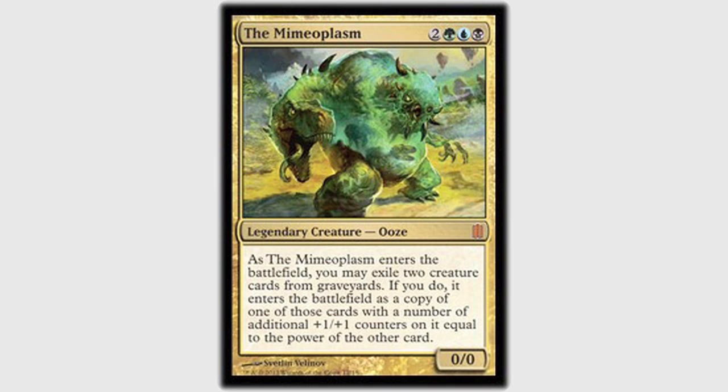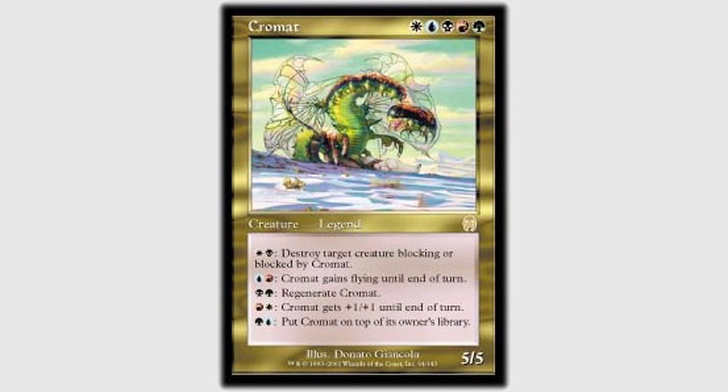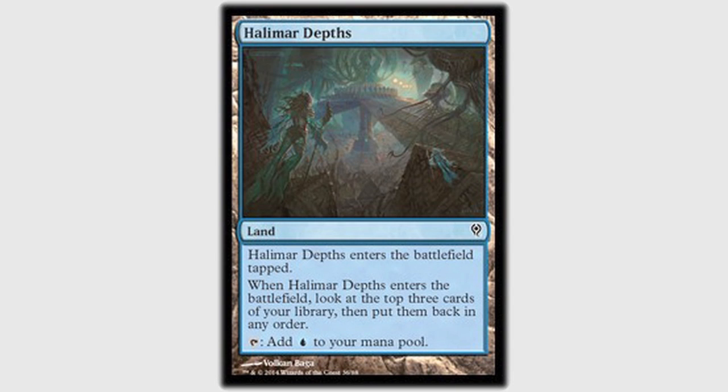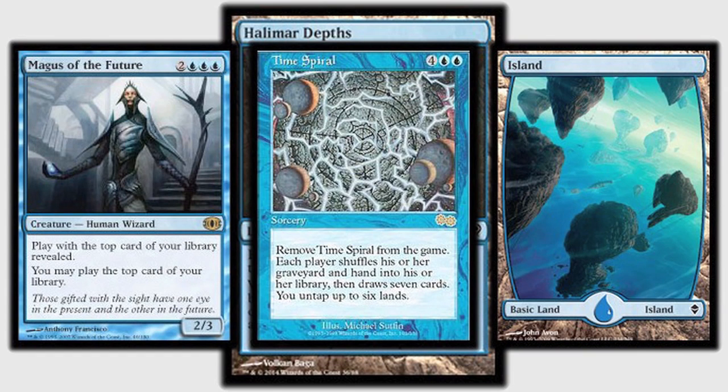My turn one — Garrett — I drew a Forest, so I played the Lonely Sandbar because I knew I wanted a blue source for my Thought Scour. My turn one — Dan — I drew a Bloodstained Mire, then played the Halimar Depths, which revealed Magus of the Future, Time Spiral, and an Island. I put them back in that order because I knew I had enough land drops in my hand already. I was very glad to see both of those cards — they're both instrumental to the deck.